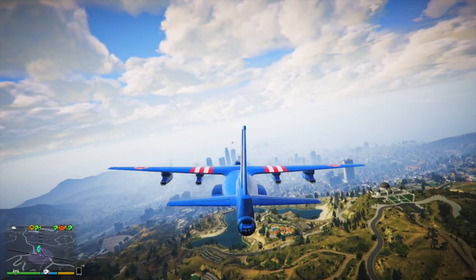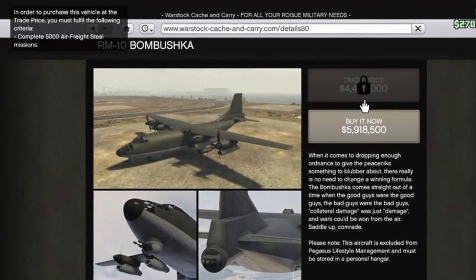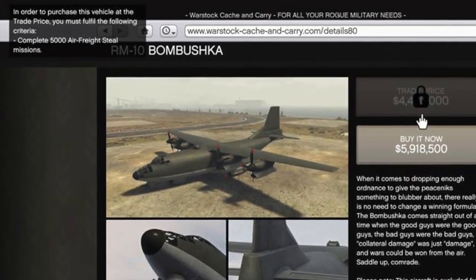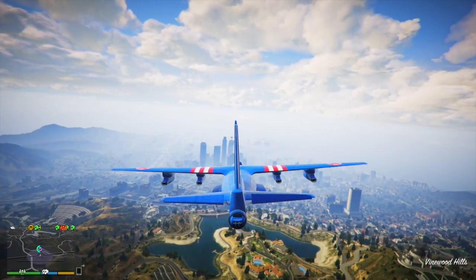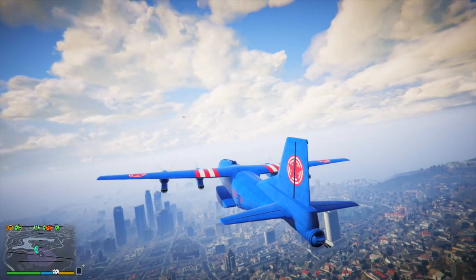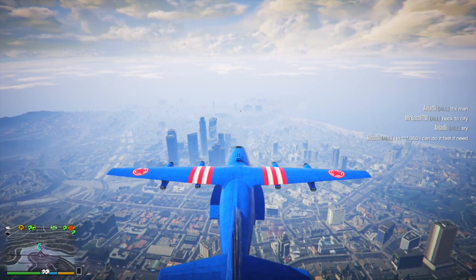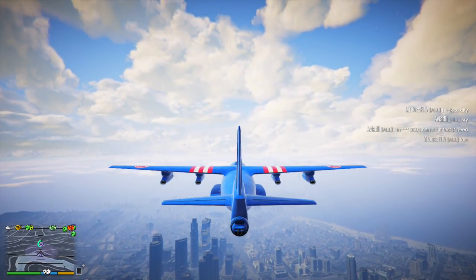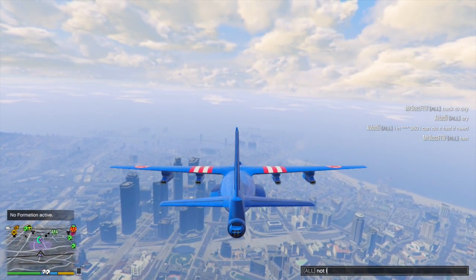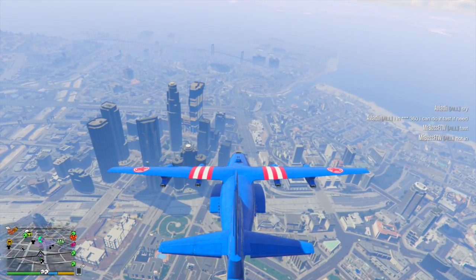If you've seen an indicator saying you need 5,000 sourcing missions to unlock the trade price for the Bombushka, that is incorrect. A couple days after Smuggler's Run came out, Rockstar updated the tunables and set all unreleased vehicles to require 5,000 sale missions — to prevent them from accidentally leaking unreleased vehicles via notifications. It seems they forgot to change it back for the Bombushka. If it's still showing for you, reload your game or get a new session. It should only require 24 sourcing missions to get the trade price for the Bombushka.